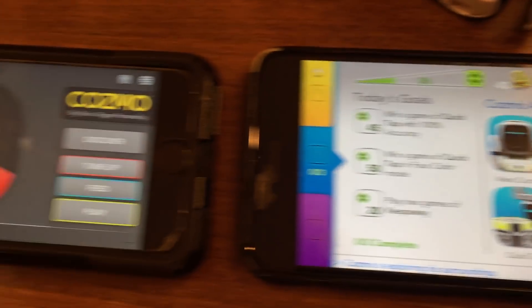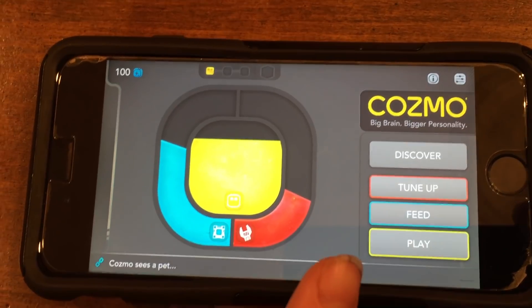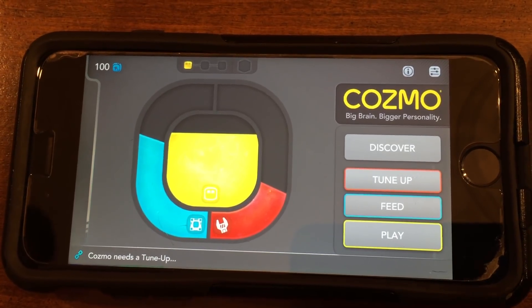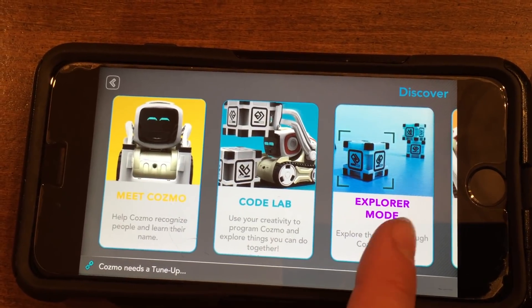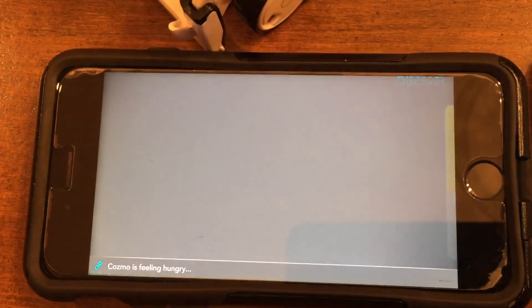So here's the second app, the newer version, the 2.0. It's pretty cool. The first area is Discover, and the other ones are represented by blue, red, and yellow, which are Tune-Up, Speed, and Play. So let's go to Discover. In Discover, we have Meet Cosmo, Cosmo Code Lab, Explorer Mode, and Cosmo Says.